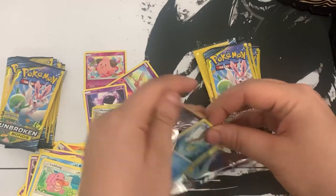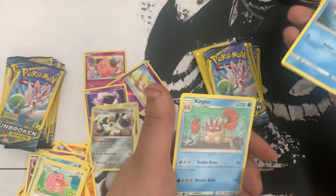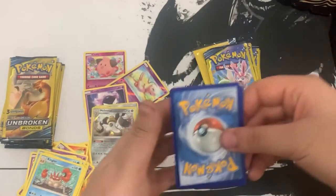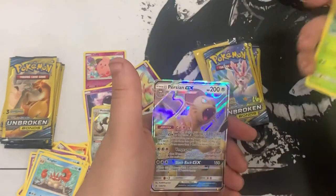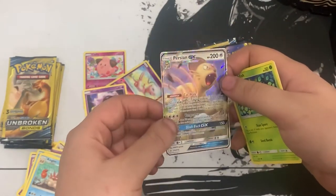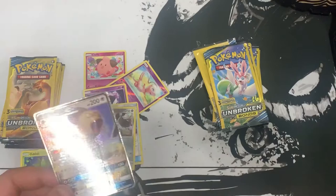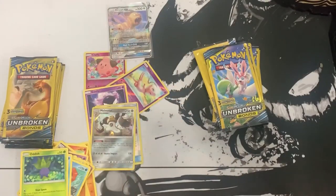Next pack - here we go. One to the front: we got Pikachu, Oddish, and a GX Persian! Woo! That's a new card to my collection, I'll take that happily. Let me get a sleeve for this one. Let's put him up top.